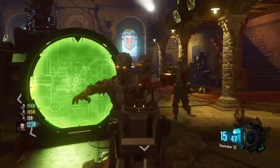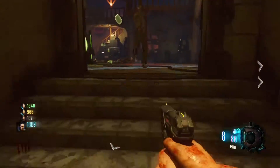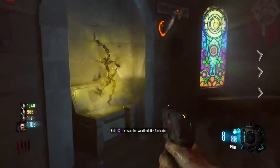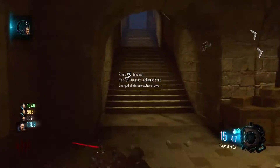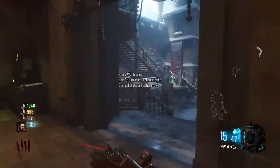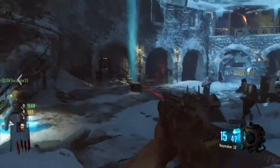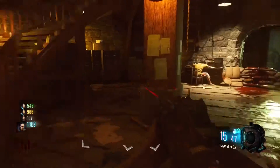Hello everybody, my name is Killsteam and I'm back with another video. Today we'll be going over how to get the Fire Bow. It had a lot of glitches before but now it's all patched and ready to go. First, you have to get the regular bow — the Wrath of the Ancients. I have the tutorial in the description below or check out my previous videos.